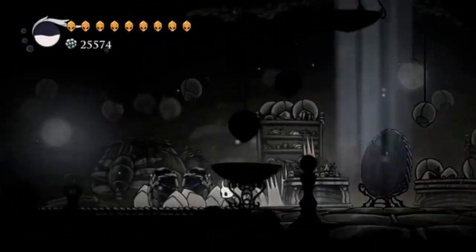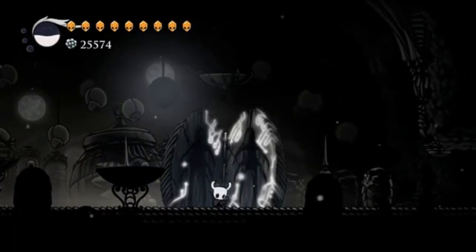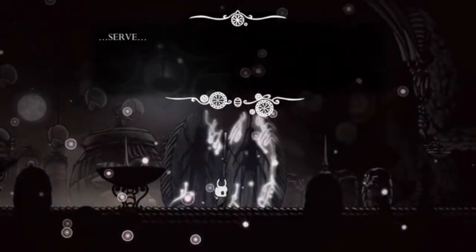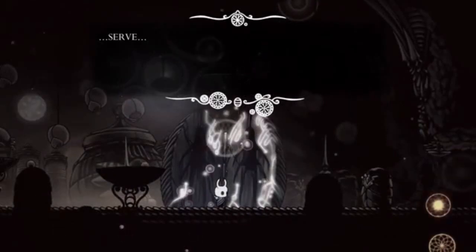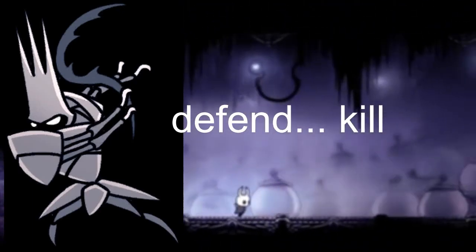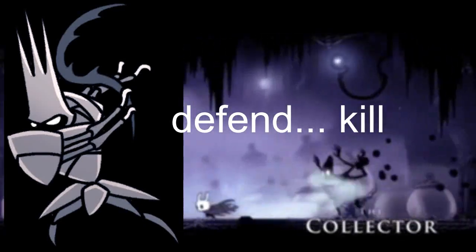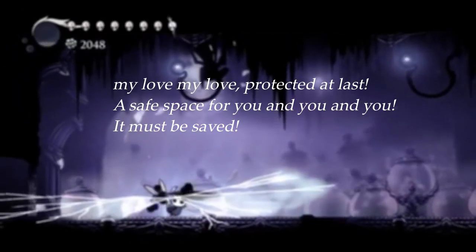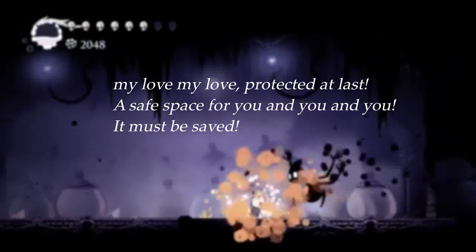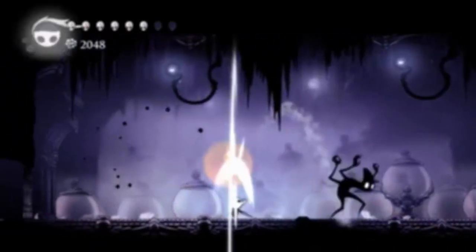All of the molds made by the king were imbued with a purpose, and so likely was the Collector, and we're going to assume that that purpose was to serve, which we get from dream nailing the mold. The Collector has some very similar behavior in the regard of serving. When you dream nail the King's Molds in the White Palace, you get the lines 'defend' and 'kill.' So the purpose of them serving was to protect and help defend the White Palace, while when you dream nail the Collector, you get the dialogue: 'my love, my love, protected at last — a safe space for you, and you, and you. It must be saved.' And from this, it isn't very difficult to assume what this mold's purpose was.